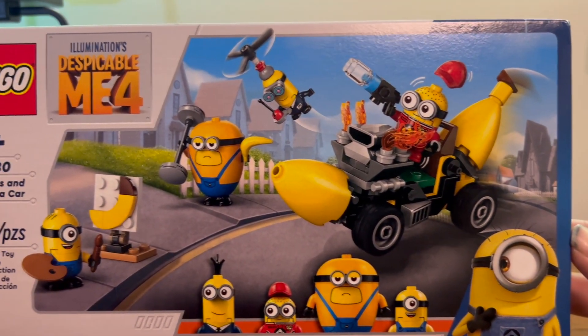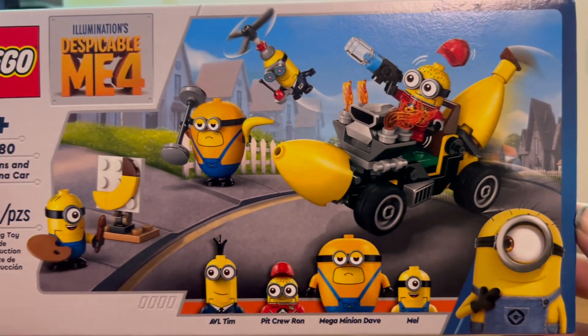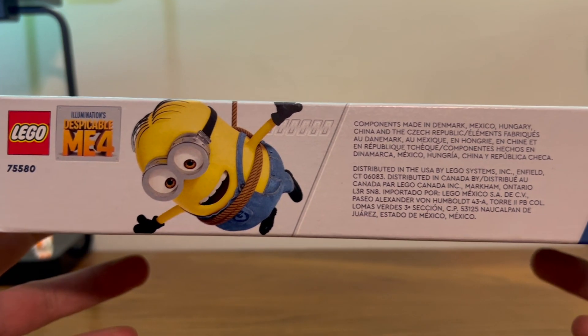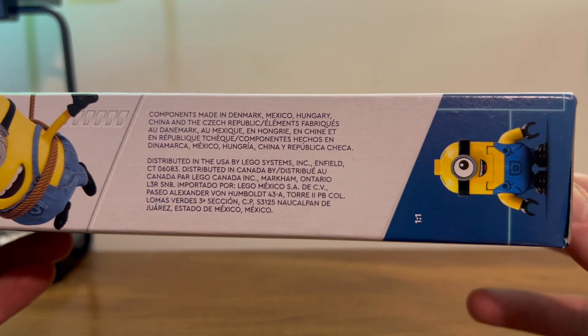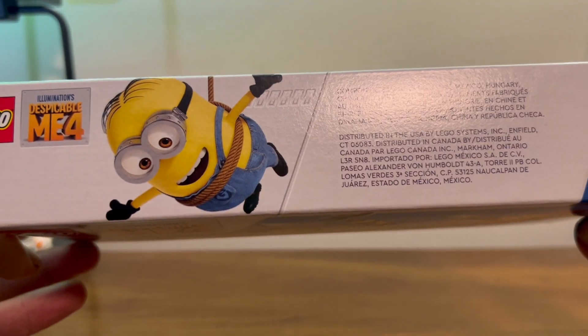Here we have the front of the box with minions in a banana car doing shenanigans. Here's the top of the box with your legal information and your minions.